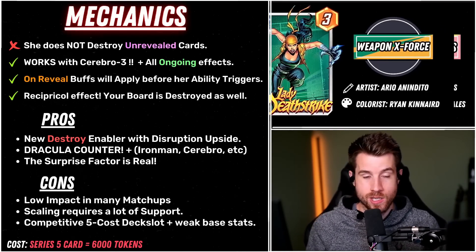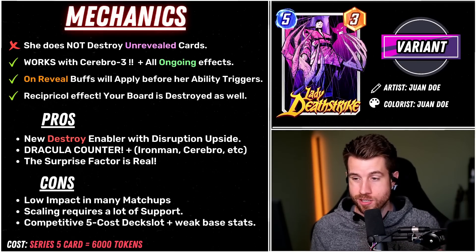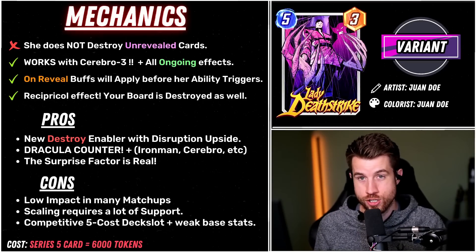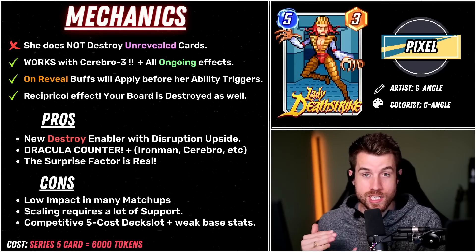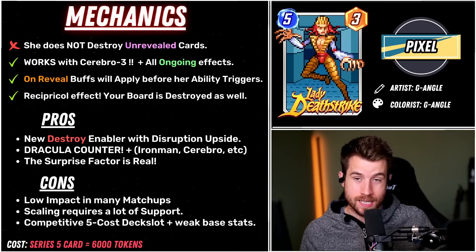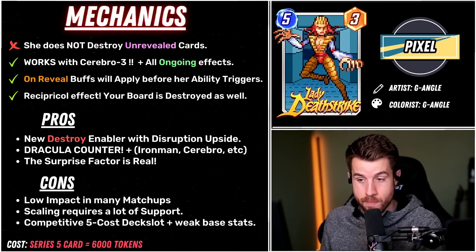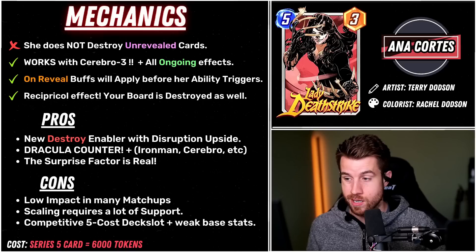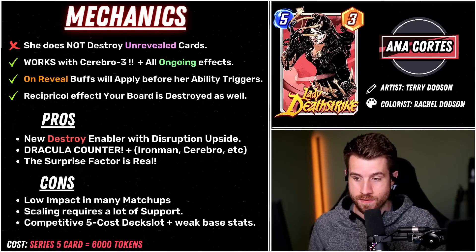For instance, it has low impact in a lot of matchups. A few cards that overlap with Lady Deathstrike are Shang-Chi and Killmonger — two of the most popular cards — and I think they do their job a lot better than she does. She requires a lot of support to get that scaling of power to actually destroy meaningful cards. Otherwise, why are you not just running Killmonger? If they have two or less power, they're probably one-drops, or maybe that Iron Man or Dracula case scenario. Killmonger is going to do a lot of what Lady Deathstrike already does, and she costs two more.